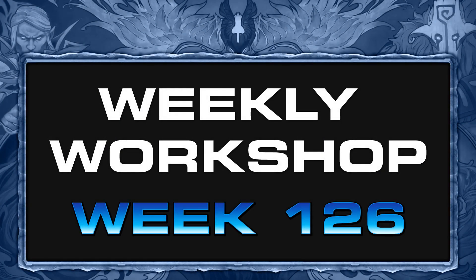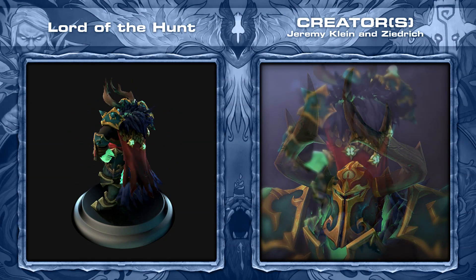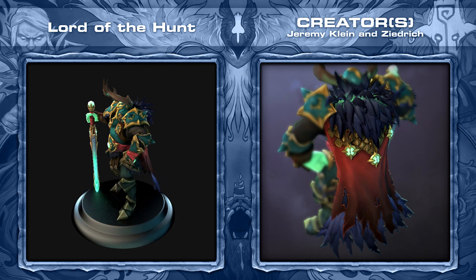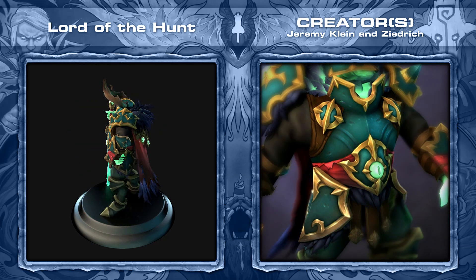Here are our five favorite workshop items for the past week in no particular order. First is the Lord of the Hunt set for Wraith King, created by Jeremy Klein and Zeidrich. It comes with seven items that make him look more like Centaur, which you should be able to guess means I love it.